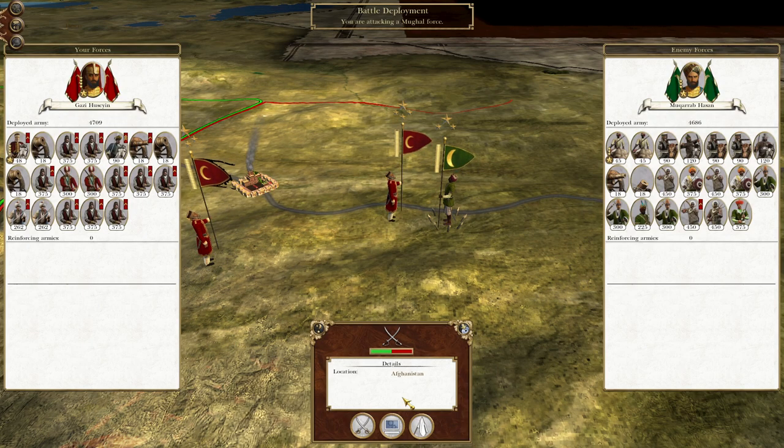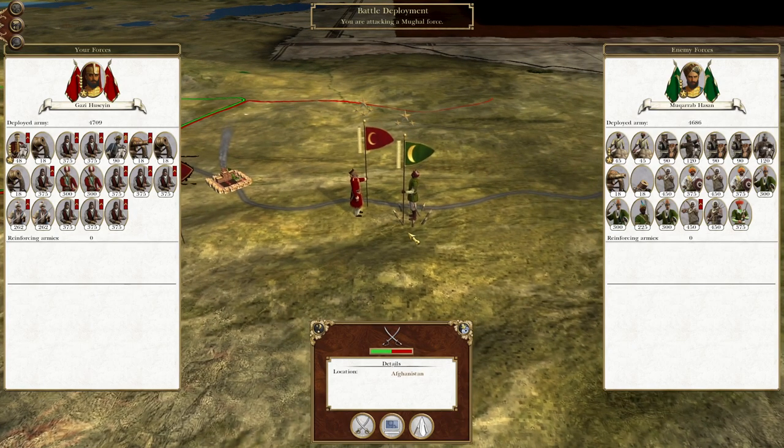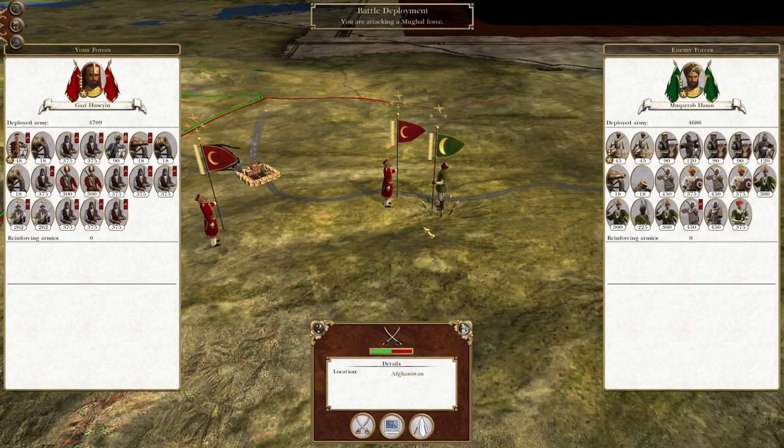What's up guys, this is the Rofeman and we are back to bring you to the next episode of my Empire Title War. We're playing as the Ottoman Empire and in this episode we are pushing our troops on the northern route towards Kabul from the west, landing at other spots around the coast.